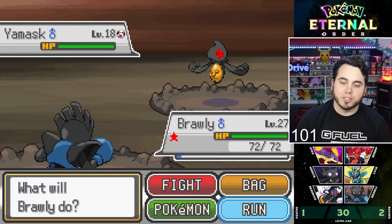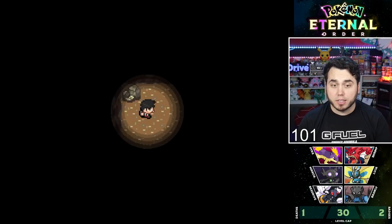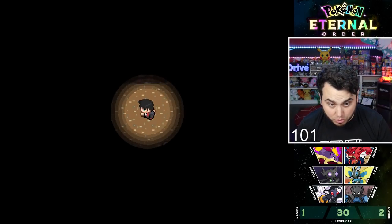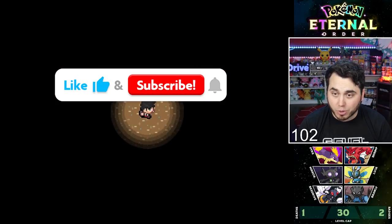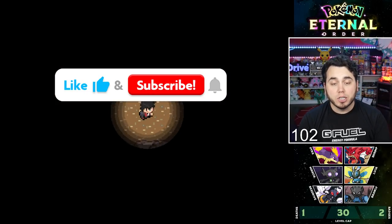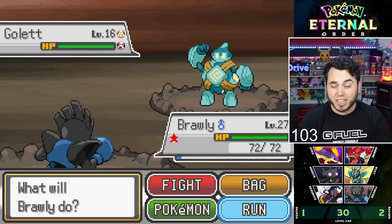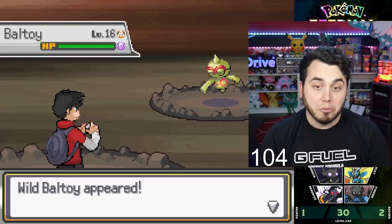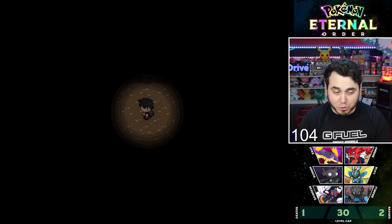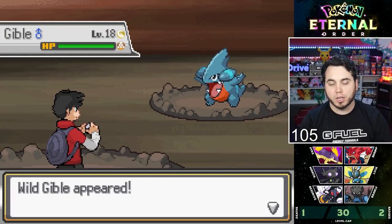I've done over 100 encounters with no luck, so I'll pick up this Shiny Hunt in the ruin area for the next episode. Show some love guys — hit that like button down below and subscribe if you're new. Thank you so much for watching this episode of Eternal Order. We got a lot done today — teamfights, saved a bank, and everything in between. Hopefully the Shiny luck turns around. Maybe that Larvesta in the PC will be Shiny too — pretty unlikely, but who knows. 105 encounters — no lucky Gible. We'll get it tomorrow.